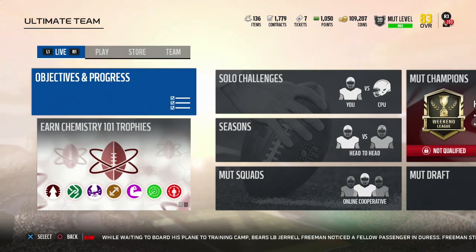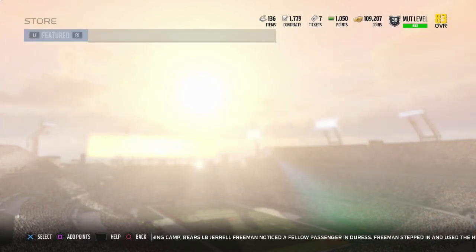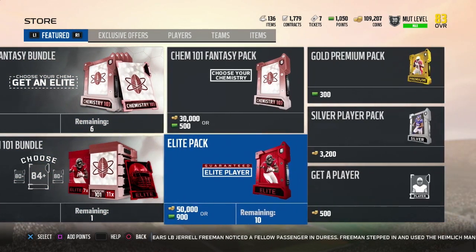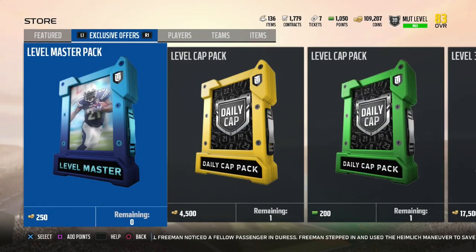You can use those points to buy all kinds of different things — whether you want to buy individual packs to try and get Mike Vick, or if you want to upgrade your LaDainian Tomlinson card if you haven't already made him fully elite. There are a lot of different options for that $10, and I think this is one of the better ways to get free stuff in Madden Ultimate Team.